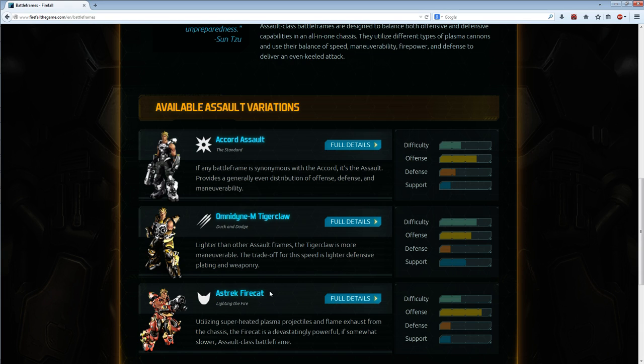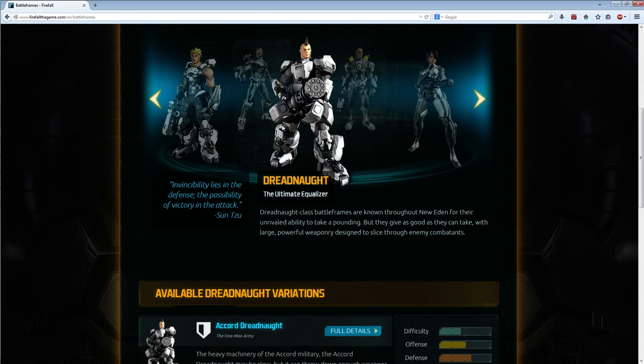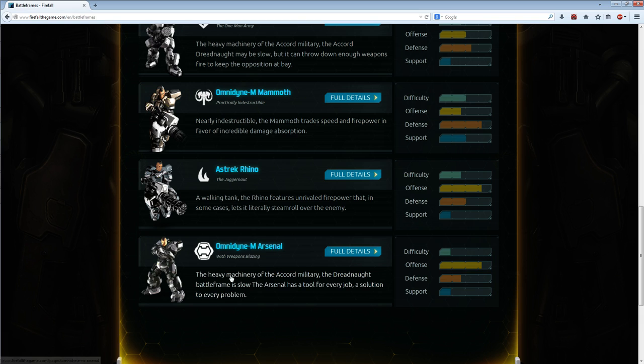After you leveled your Assault to 40, you can choose not only the Tiger Claw or the Fire Cat. You got your 10 Pilot Tokens. With those 10 Pilot Tokens you can activate every improved battle frame — for example, go to the Dreadnought and activate the Arsenal with the 10 Pilot Tokens you earned playing as Assault. I won't tell you in this video what's the difference between all those battle frames. If you're interested, go to the website and check it yourself, because this video would take hours if I covered every difference.